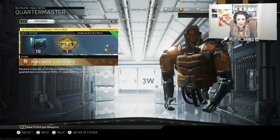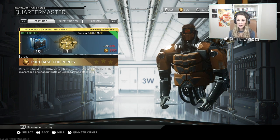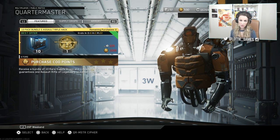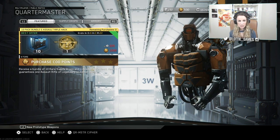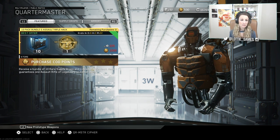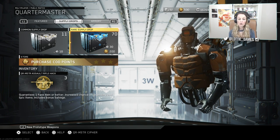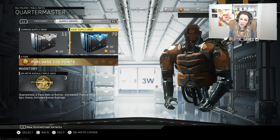We are back here with our buddy old pal Mr. Quartermaster, and they have just added the 10-pack bundle and assault rifle hack. I've already gone ahead and purchased those with keys — I had 800-odd so I had enough to buy three. Basically with this hack you get 10 rare supply drops and you get one assault rifle hack which guarantees you a legendary or better assault rifle. It's not confirmed dupe protected but we're hoping it is — we'll find out together. We're going to open the 30 rare supply drops first and then move on to the assault rifle hacks.